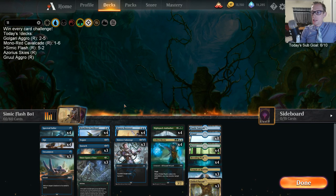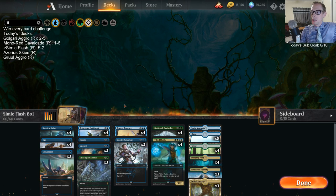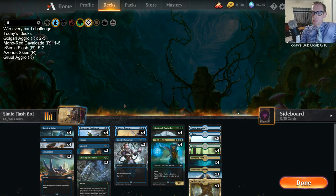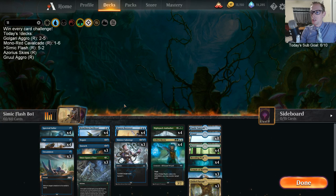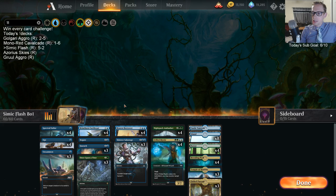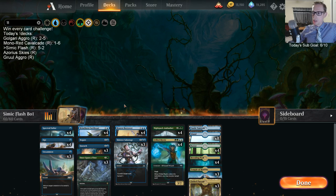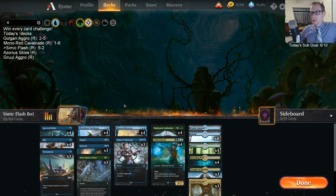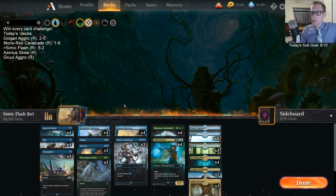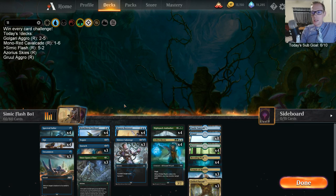I trash-talked Fabled Passage quite a bit, but I think it's necessary because we need double green for Ambusher and Frilled Mystic. We grabbed Forest basically every time with Fabled Passage. The mana is tough needing so much blue but also needing double green for Ambusher and Frilled Mystic — it's a necessary evil. I don't think you want to play seven forests with all these blue sources. I think the Fabled Passages are worth it even though I talked bad about them — I don't want to take them out of the deck.